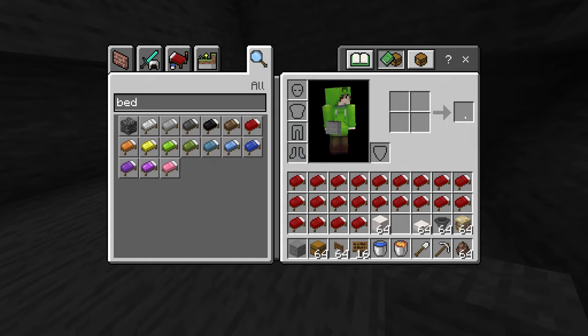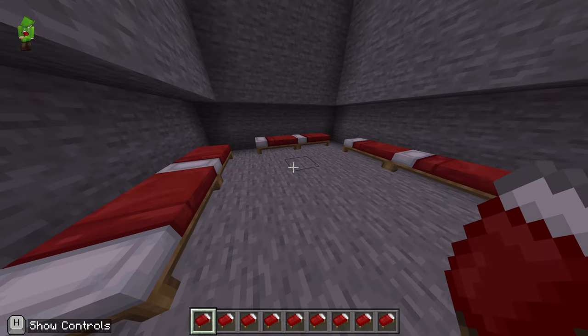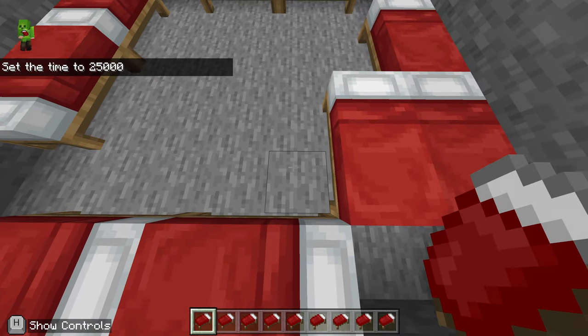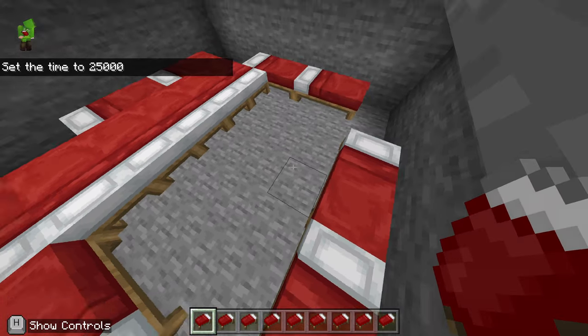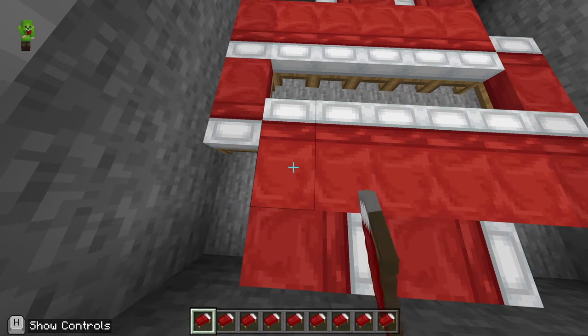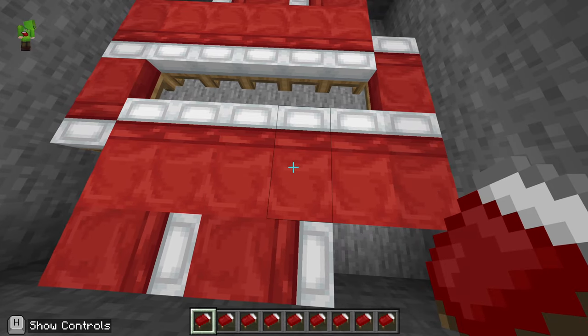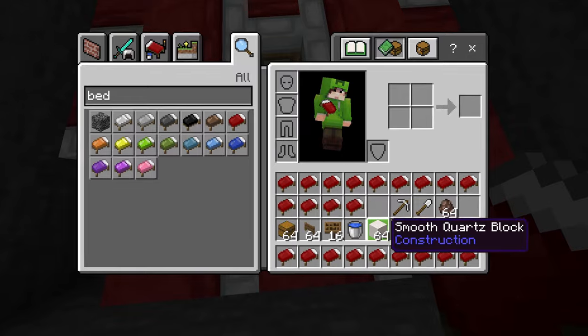Then we're going to take a load of beds — 20 in total — and we're going to put two down on each wall just like so. Then we're going to put some more beds down: five here, and then we're going to do the same on the other side, leaving this little corridor of beds in the middle. Then that little corridor of beds we're going to fill with two more, and it will leave this little island in the middle.